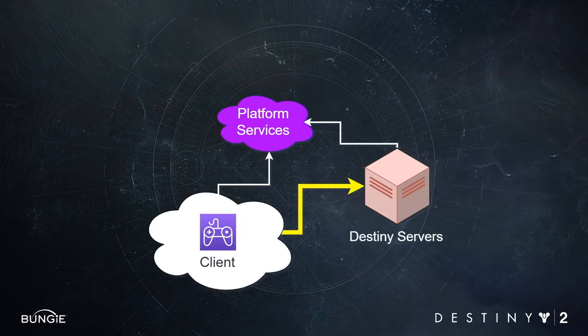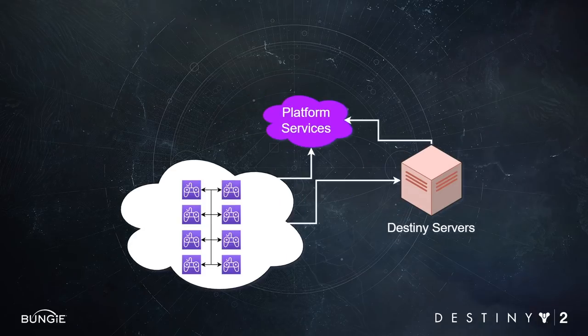One thing we did do is set up direct peering from our Destiny servers to the Google data centers. Because we communicate directly and not over the internet, we're guaranteed really low latency and low levels of packet loss. Our network model also has some peer-to-peer components where clients communicate directly with one another. On Stadia, all that client-to-client communication is happening inside the data centers at extremely low latency. Both of these changes result in overall latency being cut, which is important for general responsiveness but also helps mitigate input latency.